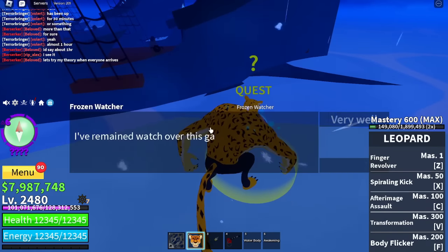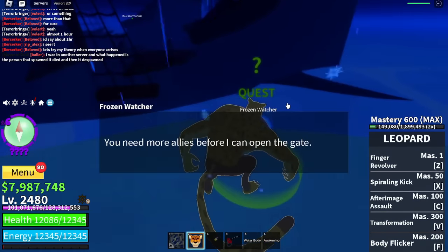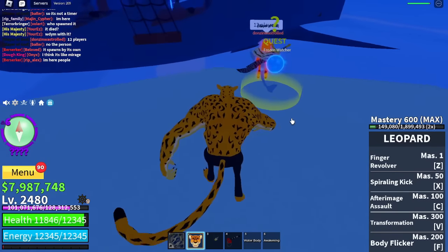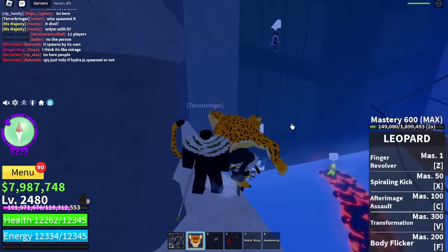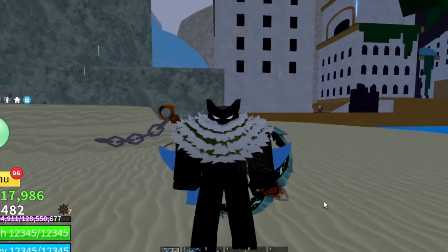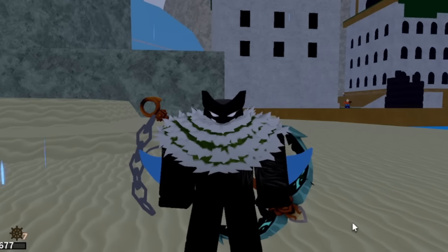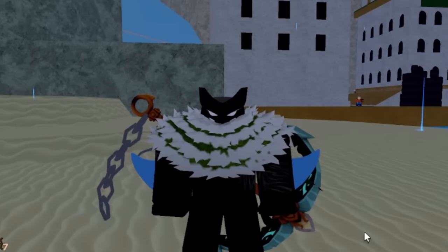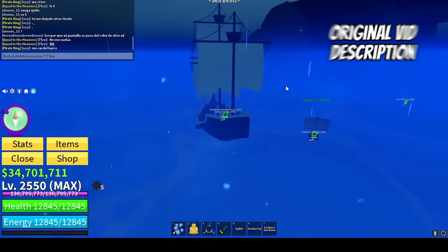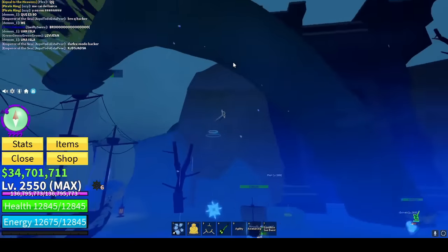There's a quest here called the Frozen Watcher. You click on it and it says: 'I've remained watching over this gate — prove that you have what it takes to face the master. You need more allies before I can open the gate.' So we have to ally everyone. There is also a timer for this, which is really crazy. Unfortunately we weren't able to get through the gate because, in theory, we all actually needed to be marine.